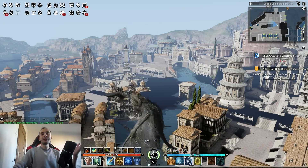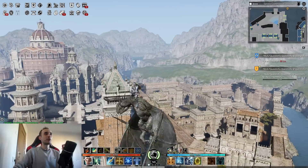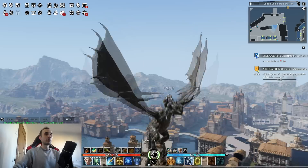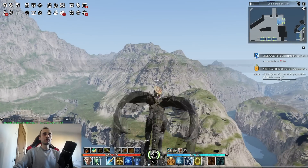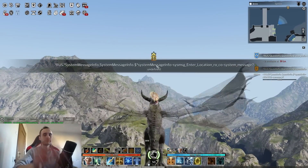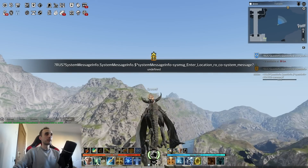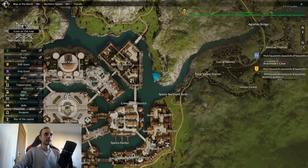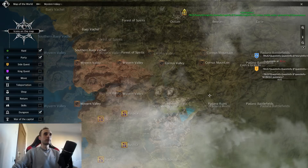This would be the Ilios side, north would be the Asmodean side. Flying mounts can also be ground mounts. Currently I'm on my Dragon. Don't mind the messages — Google translation for the English patch never works. Let's see if we're on the right path and then we're going to let our mount just go in a straight line while we talk.